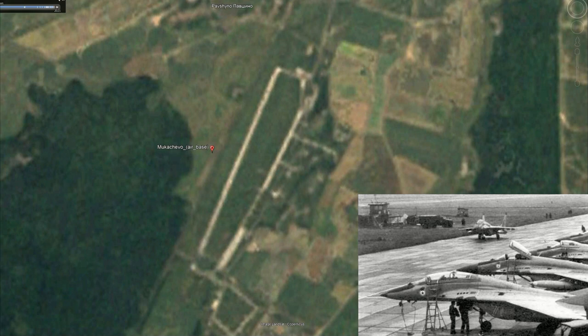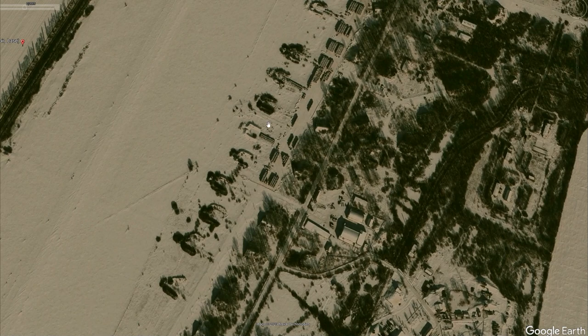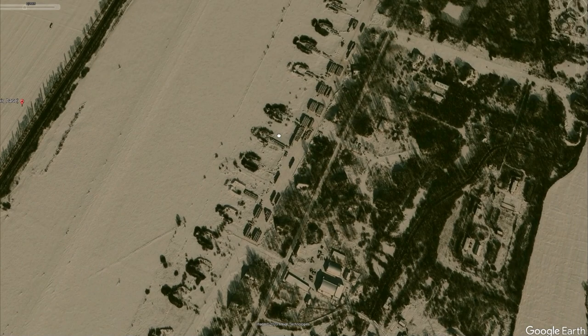Apparently there were even MiG-25s and possibly MiG-31s that used this airbase for support landings, but it mainly hosted the MiG-29s, which would have enjoyed that short runway. It could also take civilian aircraft — you can see an Aeroflot plane landing there. We've got some historical footage going back to the early 2000s.